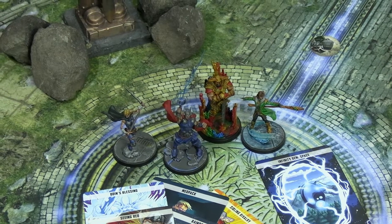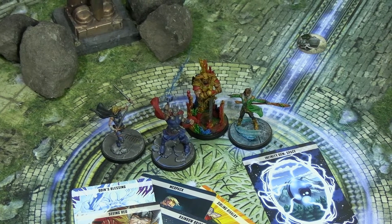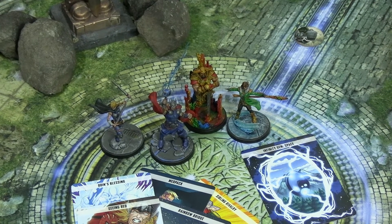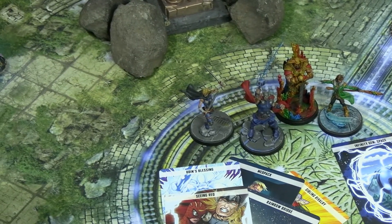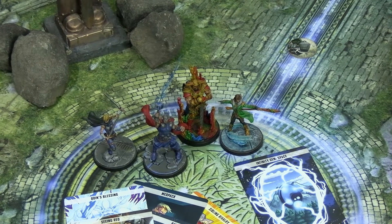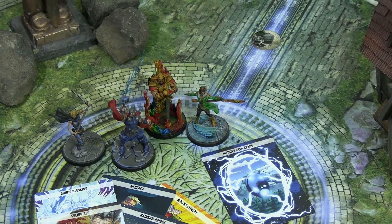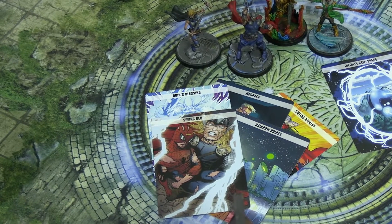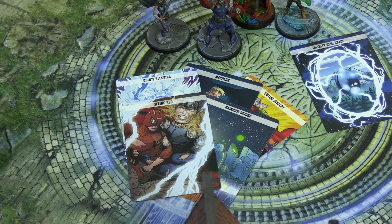This is the good Asgardian side — the defenders of Asgard — being led by Thor, bringing along Valkyrie who has a new updated stat card from Card Pack 2022, the newest release Heimdall who'll be controlling the Bifrost teleporting people around and holding points, and Loki joining his brother with the Space Infinity Stone. Their tactics cards are Odin's Blessing, Medpak, Sibling Rivalry, Seeing Red, and Rainbow Bridge — because you can't not take Rainbow Bridge if you have Heimdall.